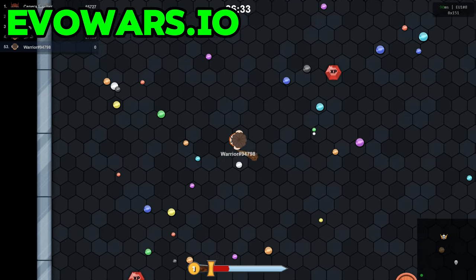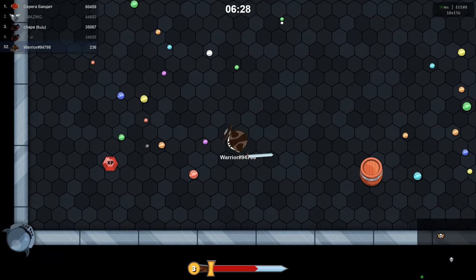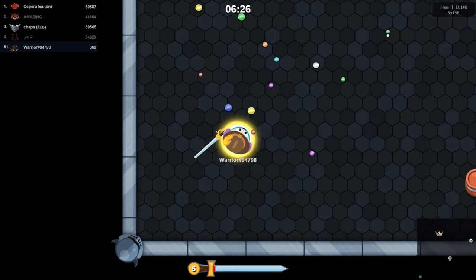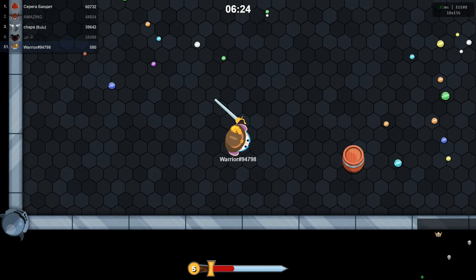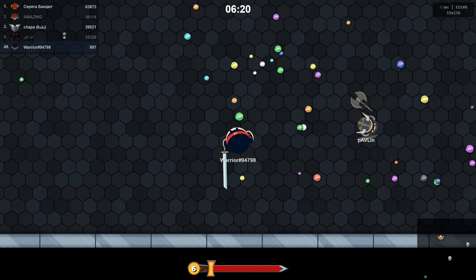EVO Wars is a cool game you can play in your web browser. It mixes action, thinking, and evolving. It was made by Nightsteed Games and came out in March 2018. Since then it's been getting updates, with the latest one in December 2023.